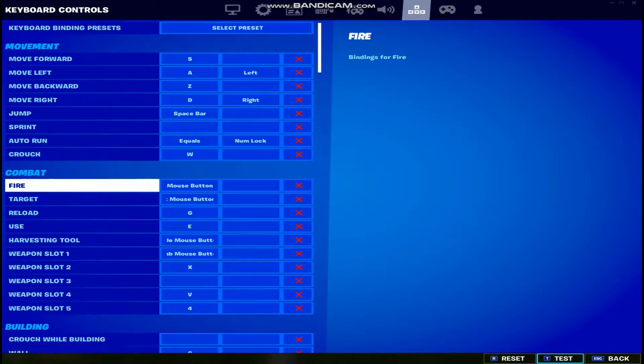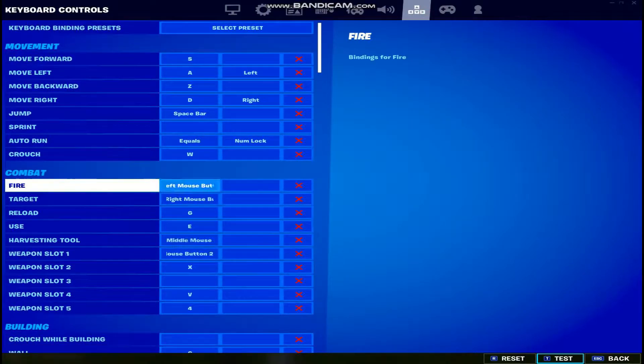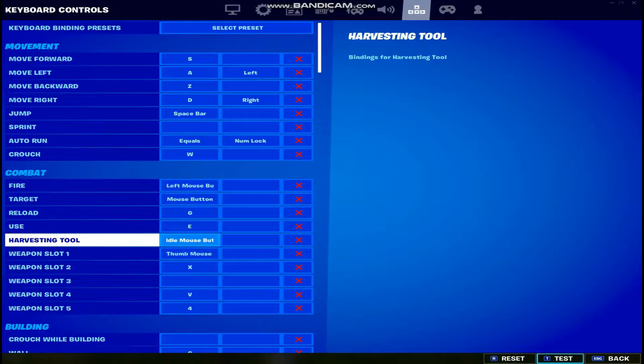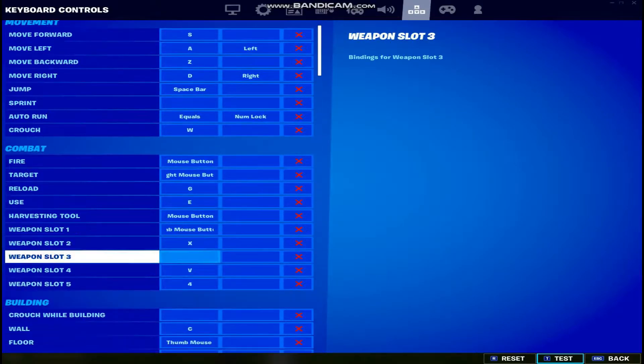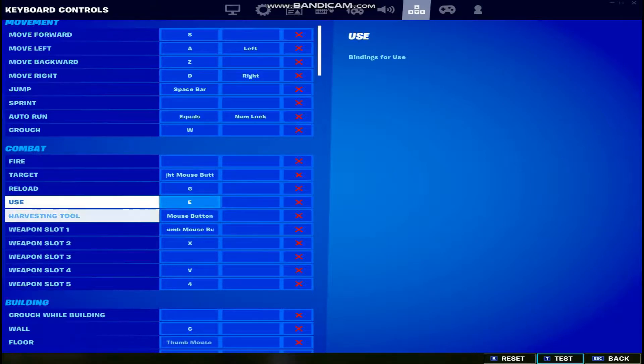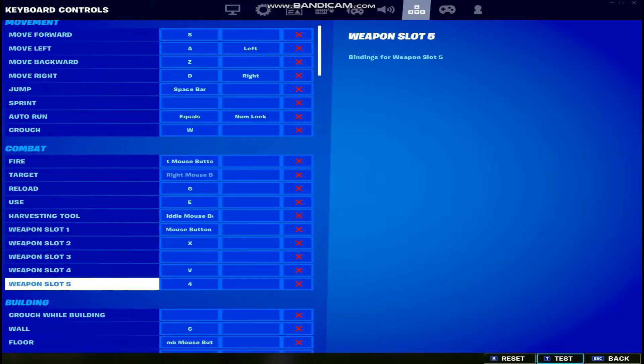For combat: fire is left mouse button, target is right mouse button, reload is G, use is E, harvesting tool is middle mouse button. For weapon slots, this is mouse button 2 — I've got two extra buttons on my mouse. If you don't have those extra buttons, just figure something out that you can put there.